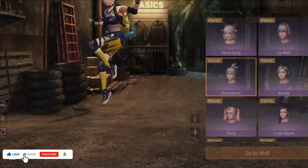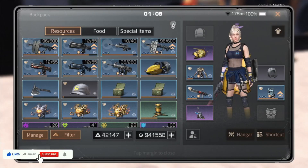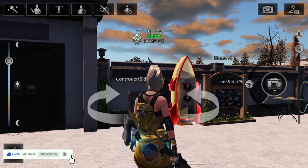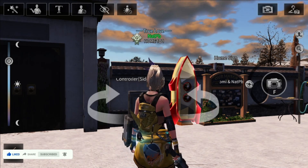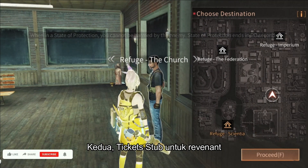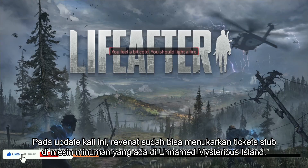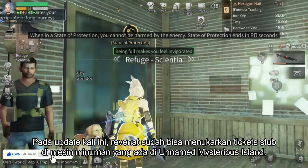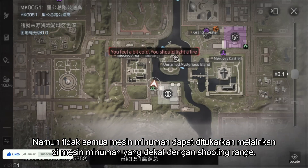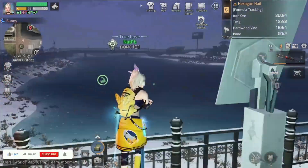Second, ticket stubs for Revenants. As Revenants cannot complete assistance quests in the Dawn District, to get ticket stubs there is a limited time ticket stub pack for Revenants that can be exchanged at the vending machine on the unnamed mysterious island next to the Dawn District shooting range.